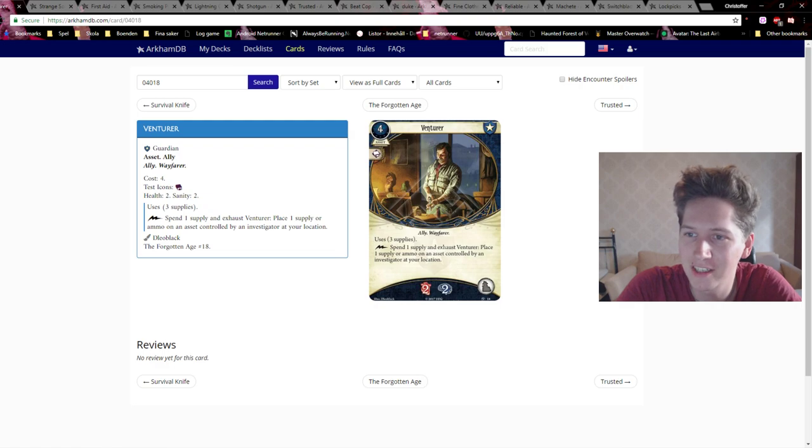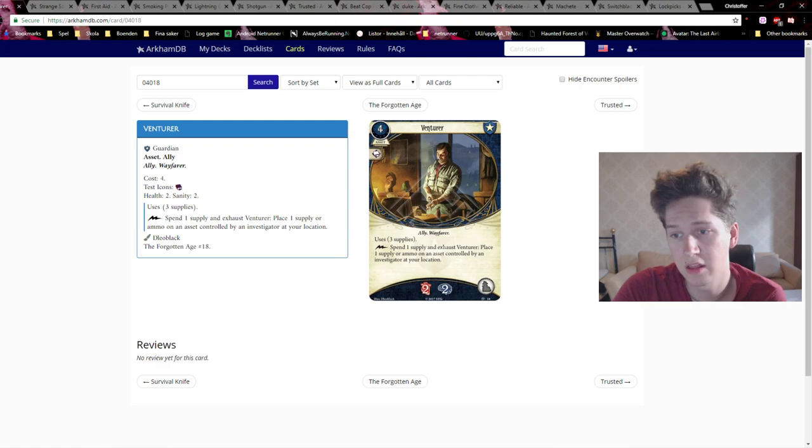Venturer is a Guardian asset costing four resources, with the Ally and Warfare traits — we've actually got a couple of Warfare-traited allies now. It takes up the ally slot and has an intellect icon. It has two health and two sanity. Its ability is: use a Supply (it has three supplies), fast — spend one supply and exhaust Venturer to place one supply or one ammo on an asset controlled by an investigator at your location.